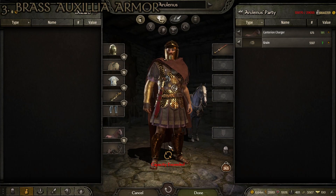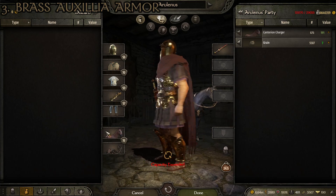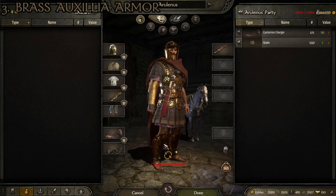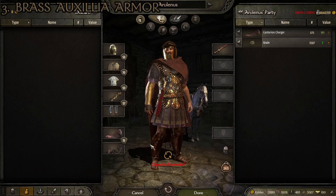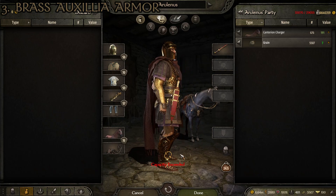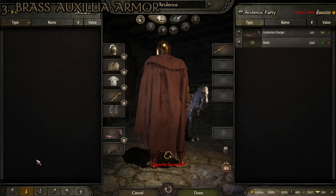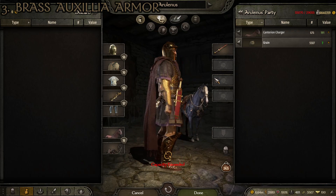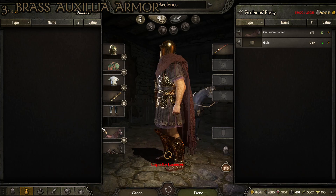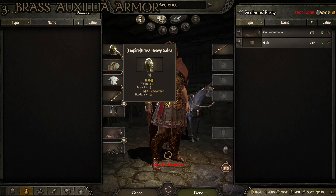At number three, we have what I'm calling the brass auxilia armor. I wanted it to be auxilia-themed to look like some sort of non-Roman citizen military troop, but a more high-tier officer's variant of that. So we went pretty fancy with it. I love the way this one looks — it has one of my favorite styles of Roman helmet ever. It's a lesser-known but famous historical example of a Roman helmet. This suit is made up of the following pieces: the brass heavy Gallic helmet, which gives us 56 head armor, and just looks ridiculously cool.